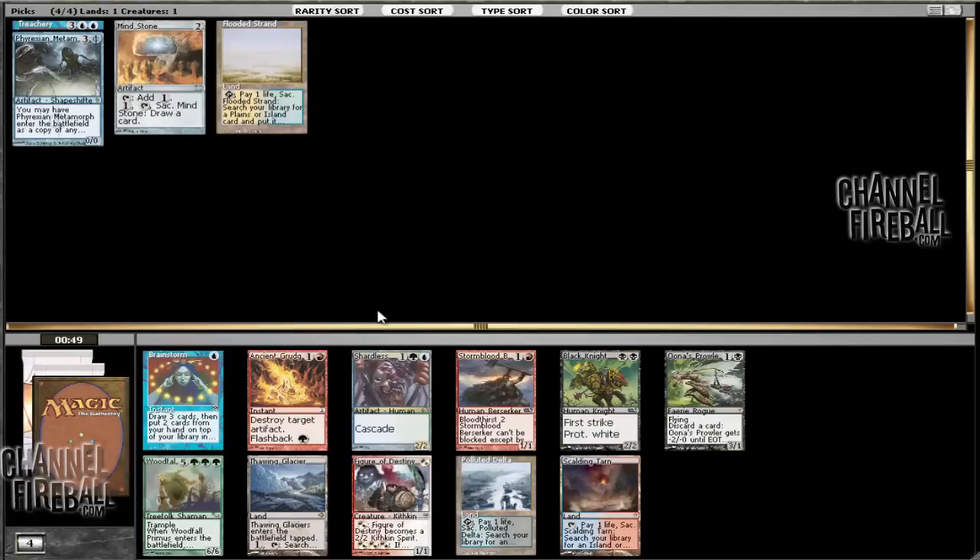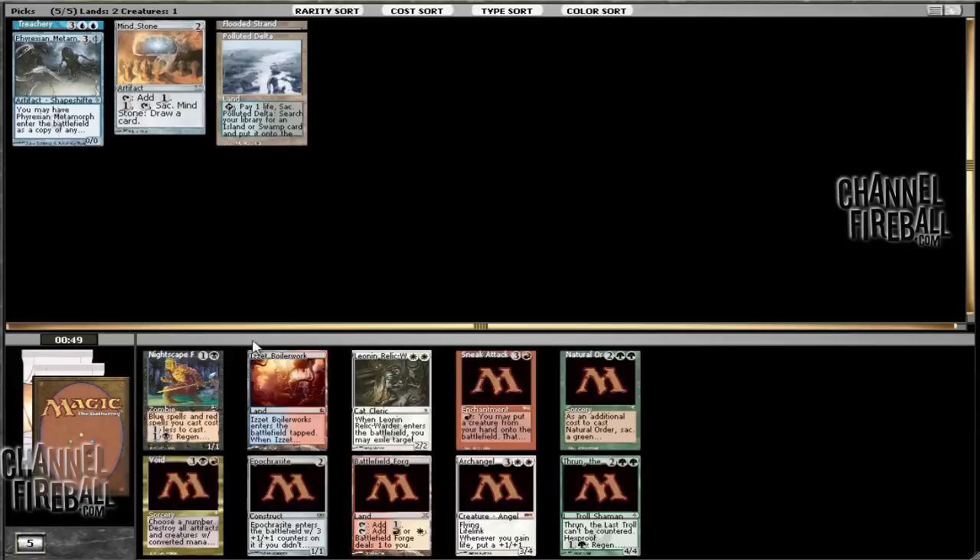Ancient Grudge is pretty sweet. I think we're going to go with Polluted Delta, because it looks like black is more open. Black and red are both pretty open, but Polluted Delta is one of my favorite Fetchlands. We already have Flooded Strand, so might as well go for completing the Onslaught cycle.